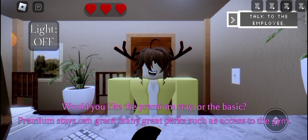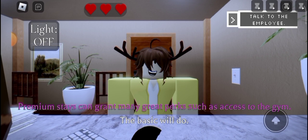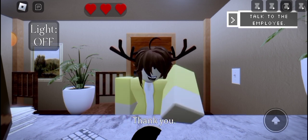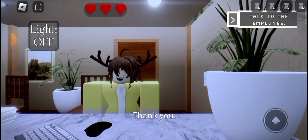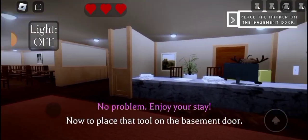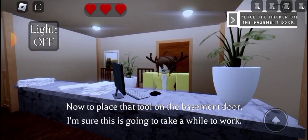Premium stays grant many great perks — access to the gym. The basic will do. Alright, you'll be in room 17. 'Thank you.' 'No problem, enjoy your stay.' Now to place that tool on the basement door.